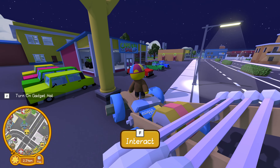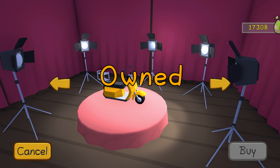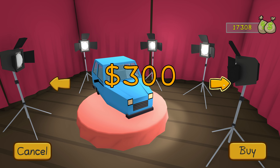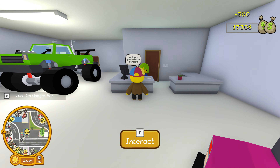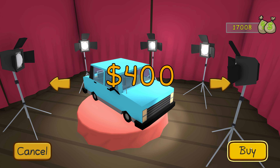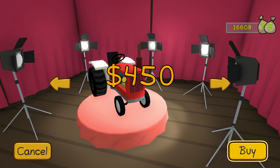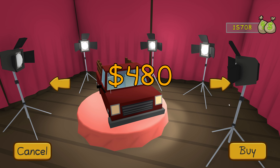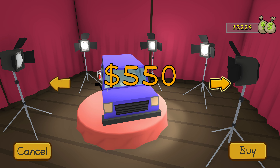The nice thing about these two cars is they do size up once you're outside the lab. And just like the couch car and some of the others, they are completely indestructible, which is nice — because if you guys have been watching me play Wobbly Life for a while, you know my driving skills are absolutely terrible.